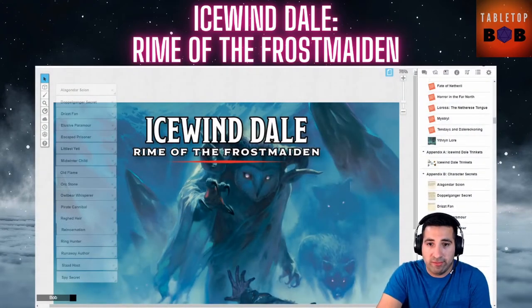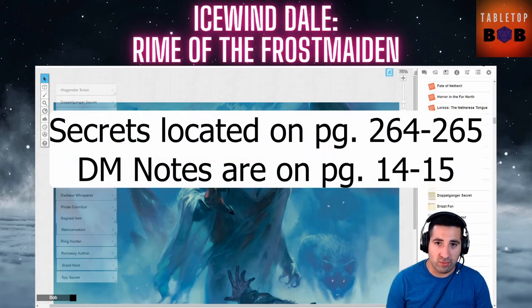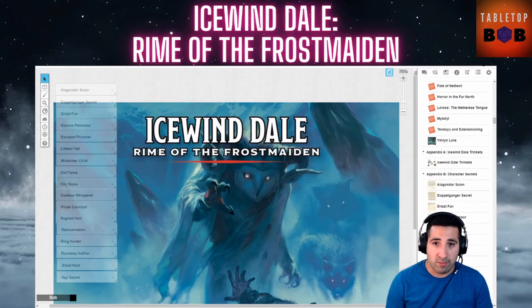Here I have the Roll20 module for Icewind Dale. Secrets are located in the Icewind Dale Adventure module on pages 264 and 265, but the DM resources for those secrets are actually on pages 14 and 15, which are located in the character creation section of the first chapter. The purpose of these secrets is to sow doubt and mistrust amongst the group, though some secrets aren't so malicious — they're more flavor or give background ideas for your player characters.